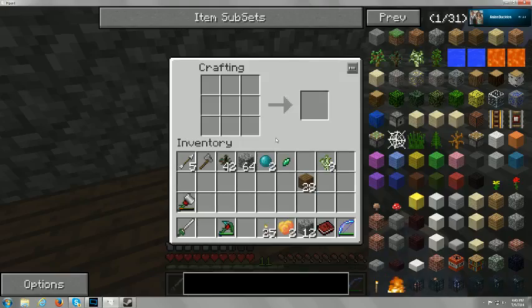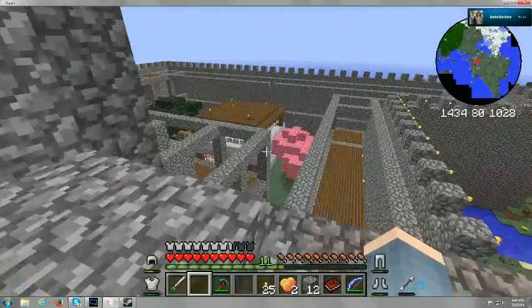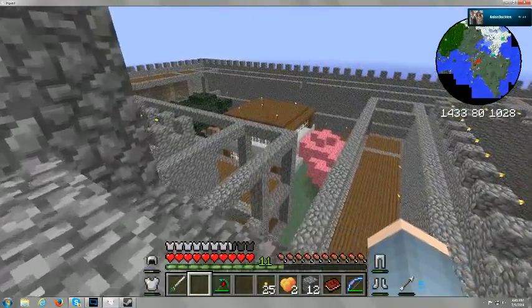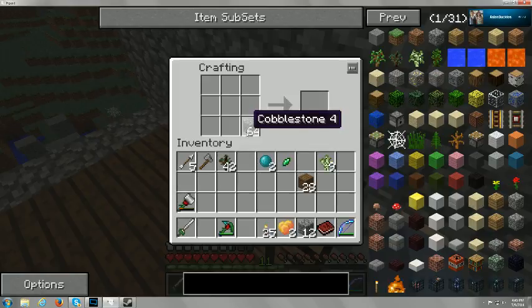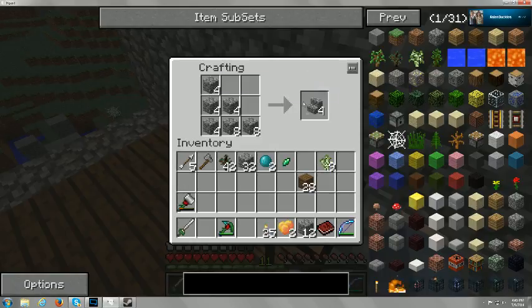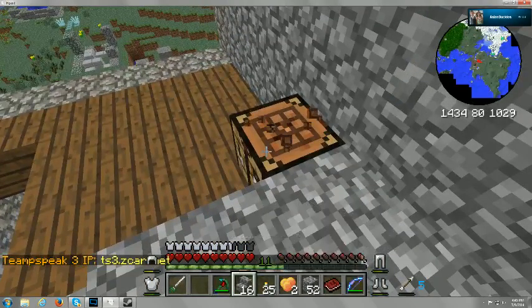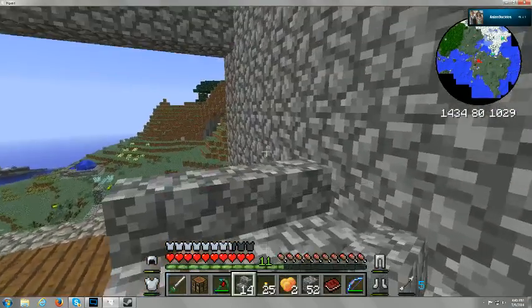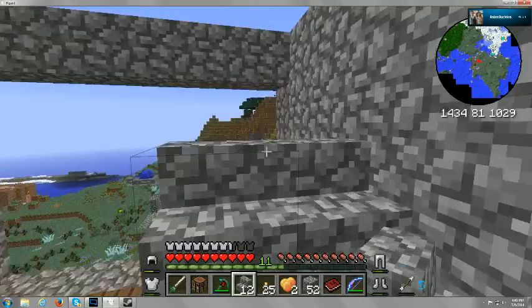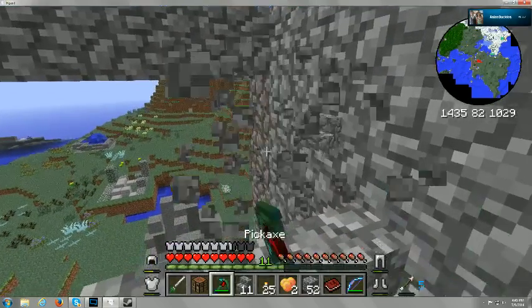Okay. Is it good now? Are you finished? Yeah, it looks like it's not damaged. We just need glowstone and then it'll be done. I made a door. Is it pink? Yeah, it's so pretty. Look at this. Oh, it's so cute.